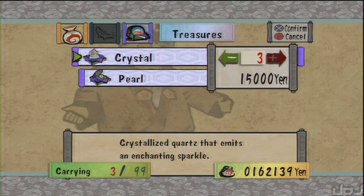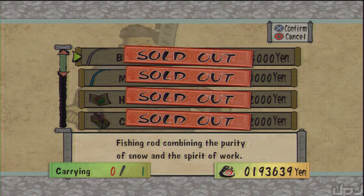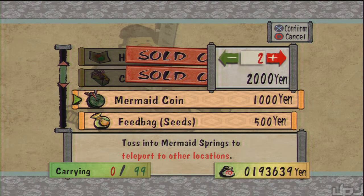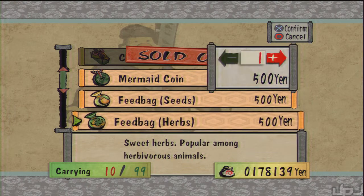And that one, and that one, and that one. There we go — they got us a little bit of coin. Anything we really need to buy? We got all the quest items here. I don't think we really need mermaid coins, but let's take about five. That'd be about good. Let's refill on our feed too — totally need that, just a little bit.